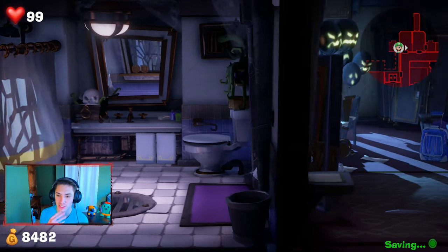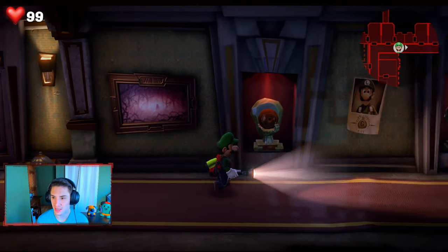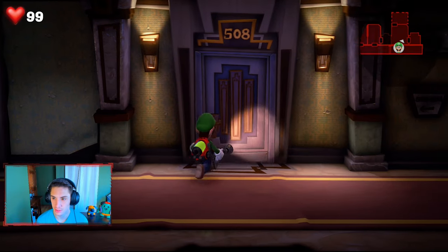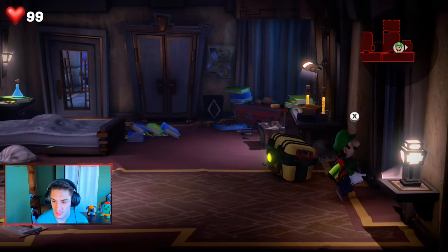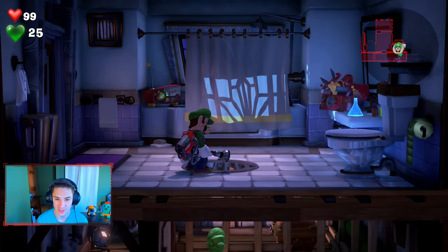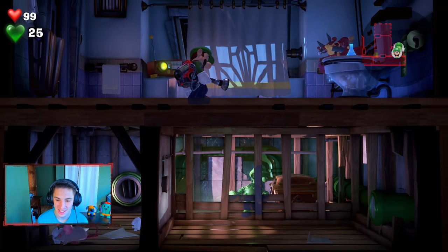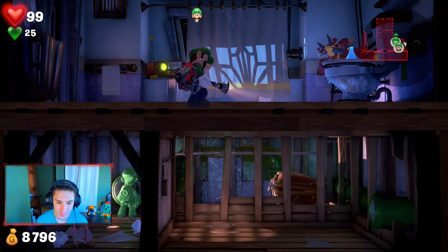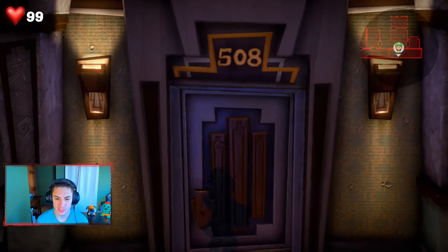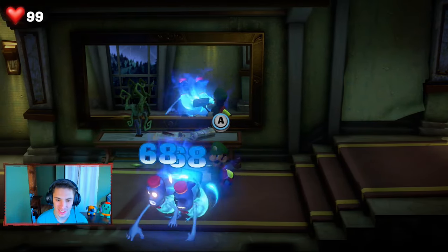We switch back to regular Luigi and look for the storm drains on this floor. We find a drain and bring out Gooigi to head down it. We look around in the pipes but only find a pearl — no gem there. We search the map — three more gems left; wondering where they are. We fight more ghosts along the way, slamming them up, making sure to capture them for Professor E. Gadd's gallery. We need to find a way to the right side of the floor.